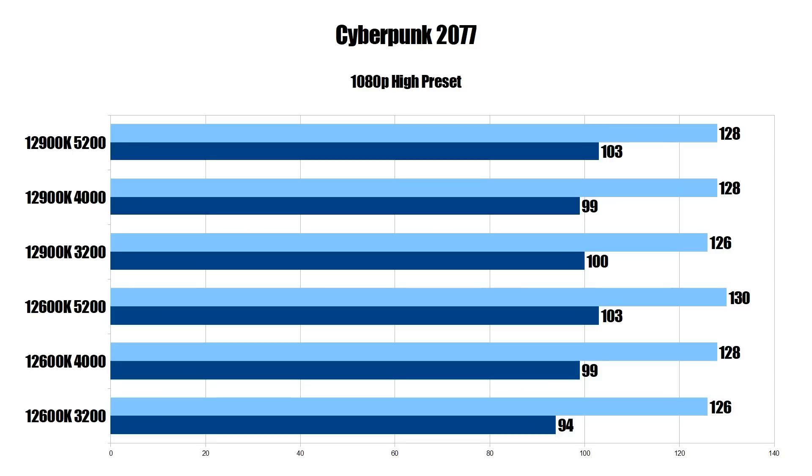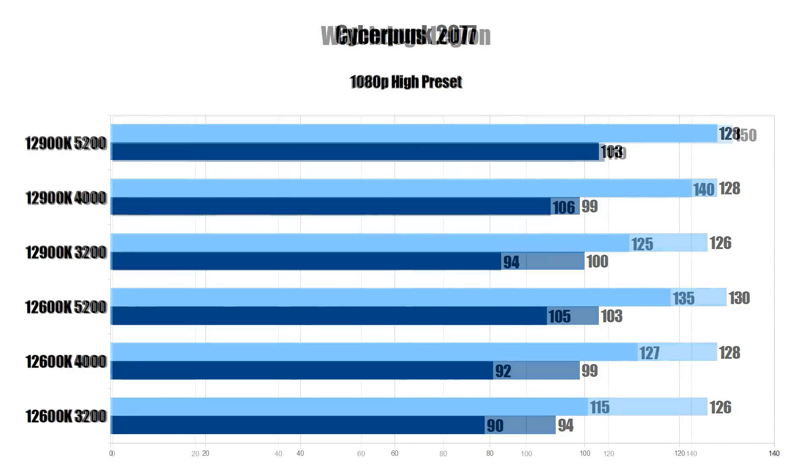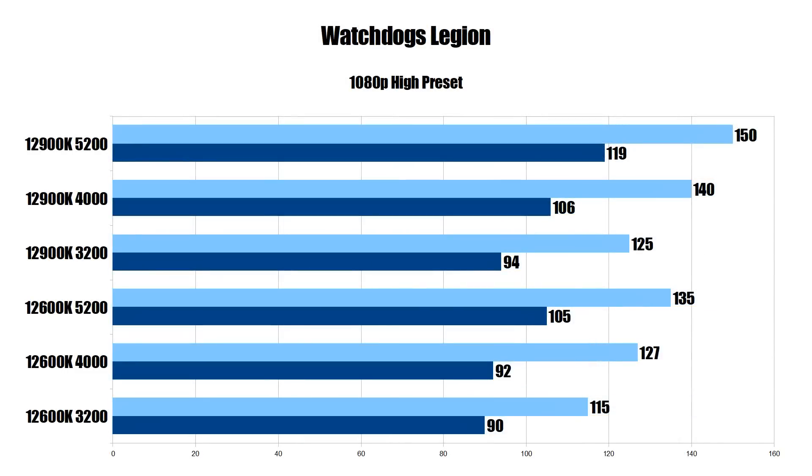Our next two games are very CPU demanding and they fare much better. Moving to Watch Dogs Legion with the i9-12900K: DDR4-3200 gets 125 average and 94 on the 1% low. Going to DDR4-4000 jumps that up to 140 FPS average and 106 on the 1% low — a substantial gain. Moving to DDR5-5200 we go to 150 FPS and 119 on the 1% low. So we went from a 1% low of 94 to almost 120 FPS — that is monstrous. An absolute upgrade going from stock DDR4 up to mid-range DDR5.